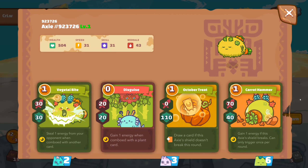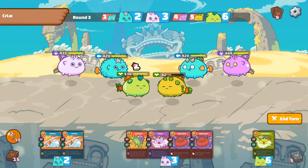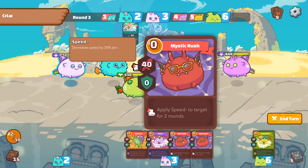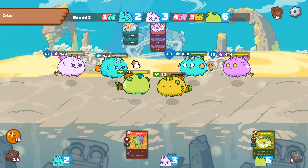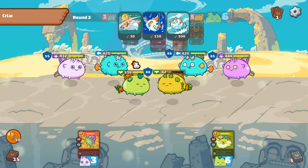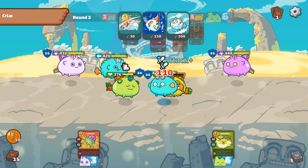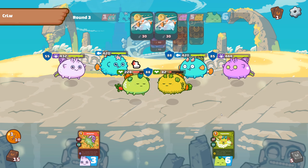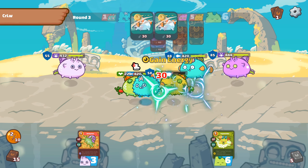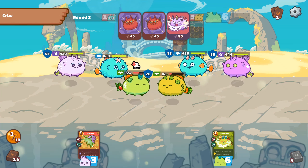Because we played this card — we played Spicy Surprise — he cannot steal our energy. So we'll farm some energy and try to kill him now. We'll play like that. We'll farm some energy.